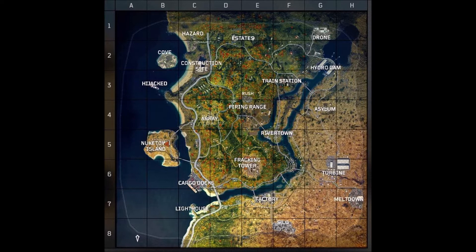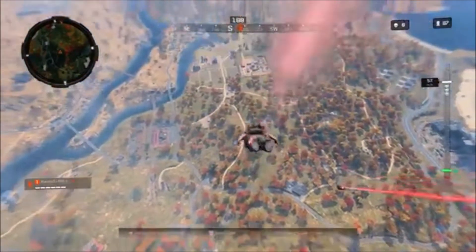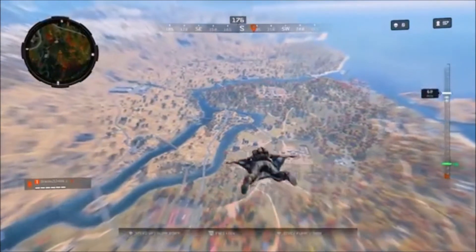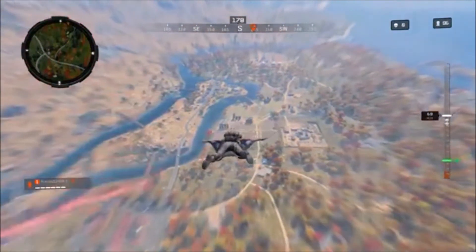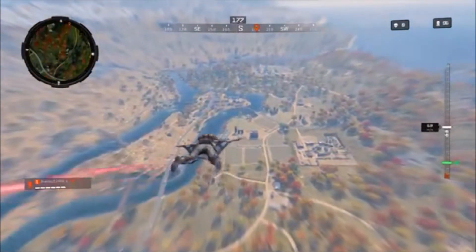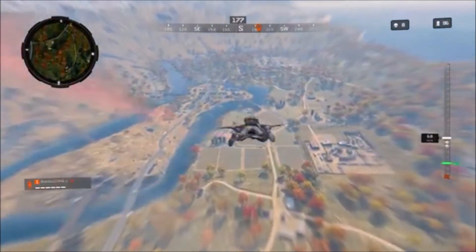You can see the Cove over there, there was a circle up in the top left corner, down at the bottom there's Silo, there's also Meltdown to the right of Turbine, along with some other areas like by the Firing Range. That image is actually fan-made, but it's crazy how it kind of lines up with where the survey stakes are and also with the Blackout blueprint that was tweeted out today.